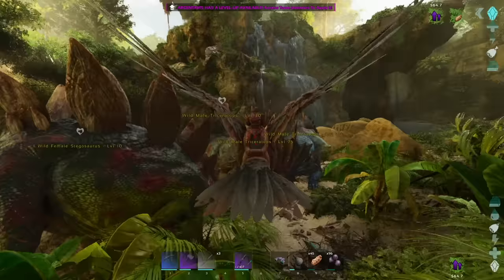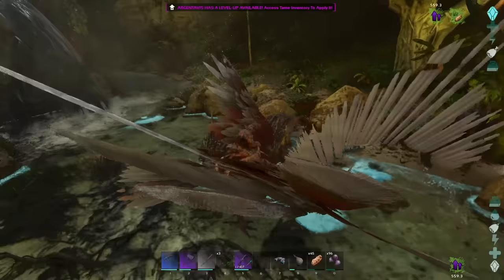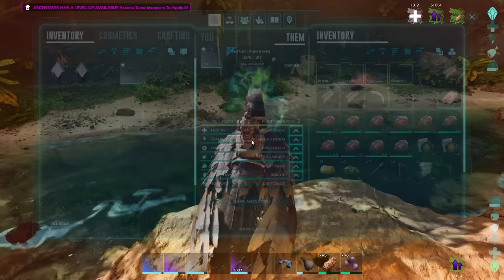Ow, shit — probably should have picked an easier group of dinosaurs to start a fight with, but whatever. Tougher dinosaurs, more XP — is that how it works? Jeez, Big Red is not looking so good.